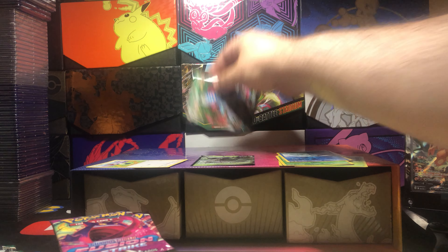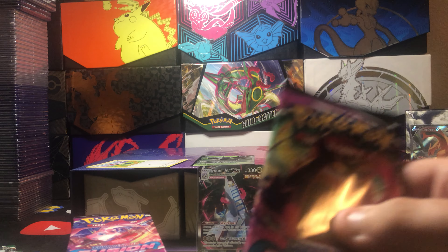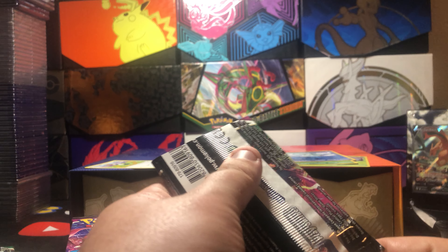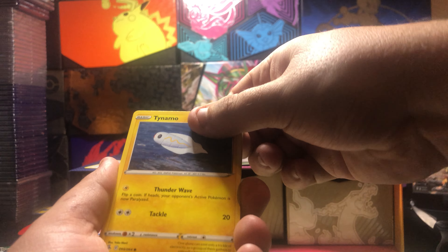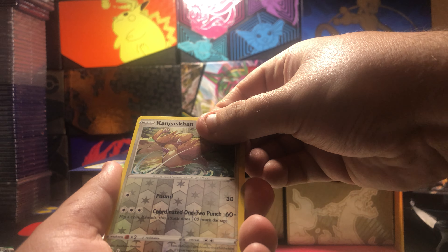Alright, now we got our first of four Fusion Strike packs. Now this set, the big cards are like the Alt Art VMAX of Mew, Gengar, and Espeon — I do have Espeon though. Let's see: Pamphur, Gloss of Floor, Glameow, Tynamo, Quilfish, Kangaskhan, and to a Sinistea Non-Holo.